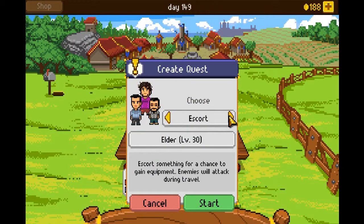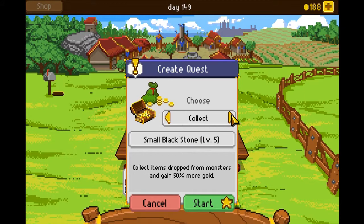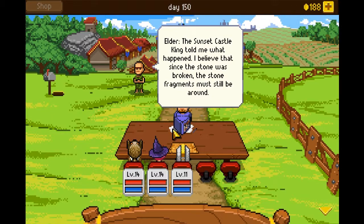So we have three quests. There's a small black stone — it's a level 5. We're going to collect items dropped from monsters and gain 50% more gold. Let's go ahead and do this, because this is part of the actual story. If you remember back when we faced the evil king, that is a thing.